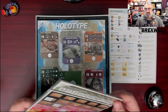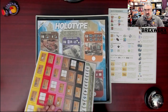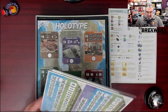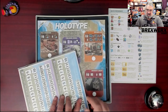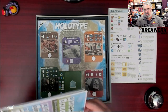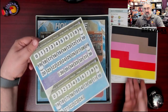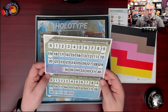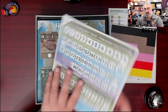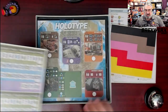We have these tokens — surprisingly heavy — along with a board. This is the time track for the game, which is based on the number of players. If you're playing with five players you play until 36 papers are released; with three players only 24, and so on. You've got four different time tracks, so it's totally different for each player count.